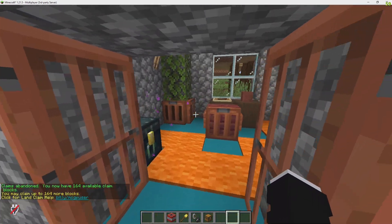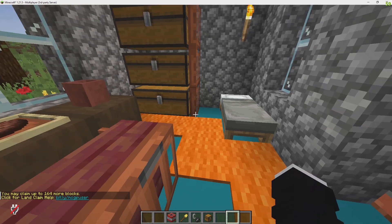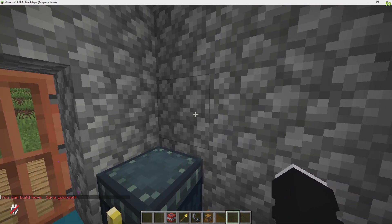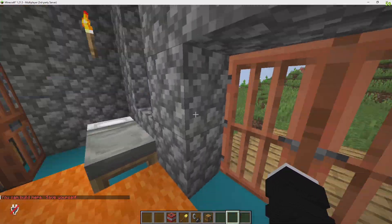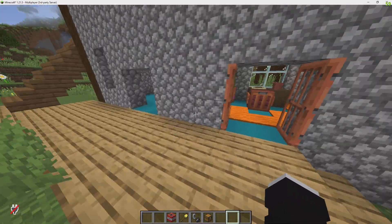Let's say a player is trapped — like if I go into a player's claim and they close the door behind me, I won't be able to get out. So if I do slash trapped, it will teleport me away. But since I can build here, it won't — so people can abuse the trapped command.